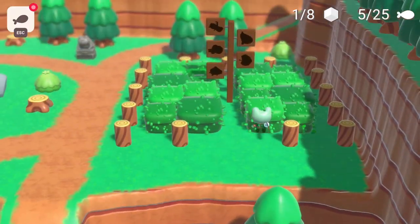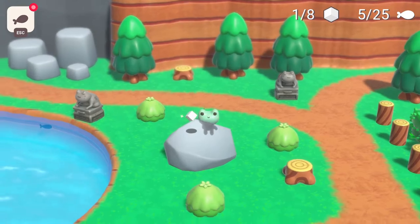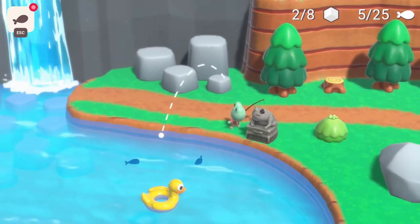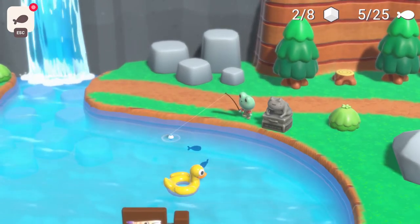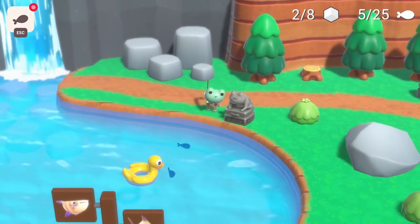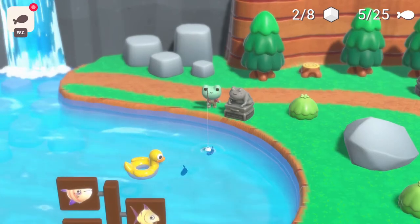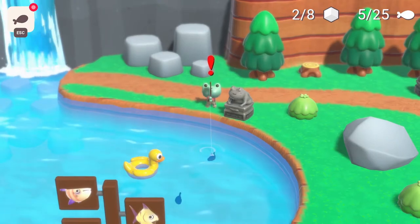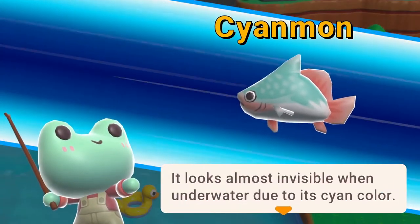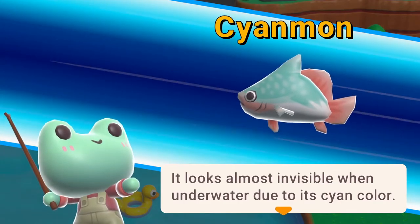A bit was in there. I don't understand why it's telling me I can fish here — maybe it's another item I need later. Found another bit. So far this is a very neat game. I quite like it. Even though it's just a demo, it feels very polished, and it feels like there's kind of a lot to do and a lot to explore. This cyan fish — 'It looks almost invisible when underwater due to its cyan color.'